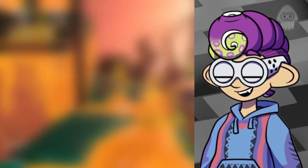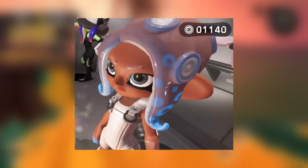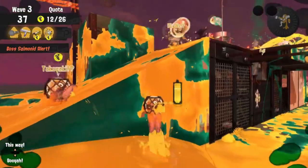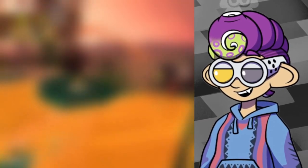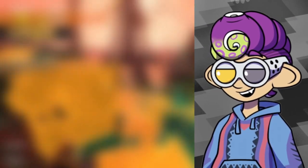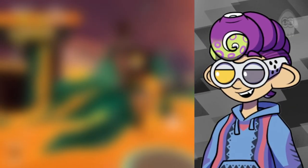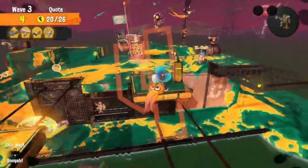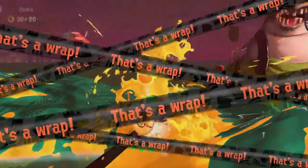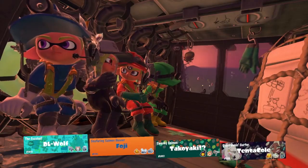I actually saved one more part for last on purpose. The power-ups you get in the Spire of Order change your player character's secondary color. I wonder if that ties into the story — could the goal of Side Order be to restore Inkopolis Square's color? That honestly sounds like a really cool story. I also really want this to be a feature in the base Splatoon 3 game — being able to have one dominant color and change the secondary color, or better yet, customize both colors at once. We are starving for ink color customization. Also, the colors shown in the Side Order trailer during the Pallet part look so much like pastel colors, and that is awesome.